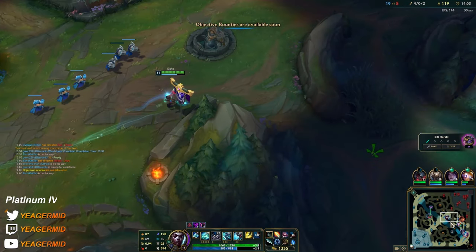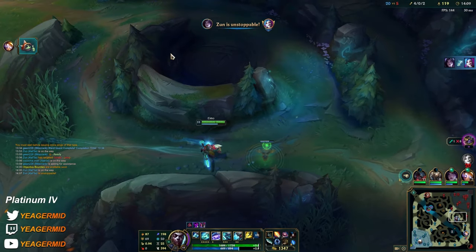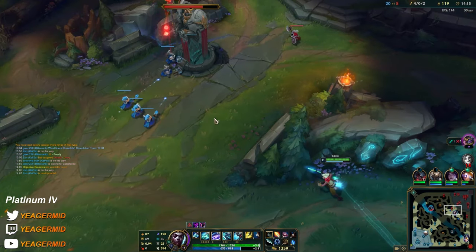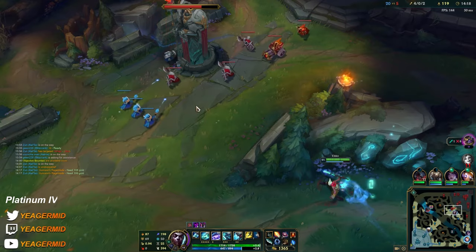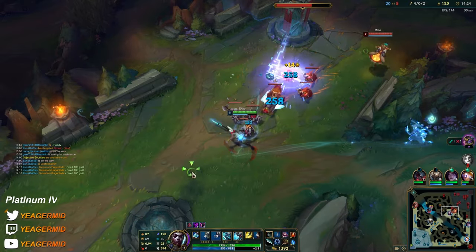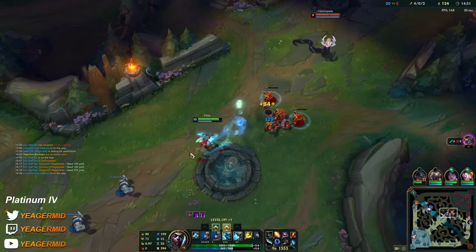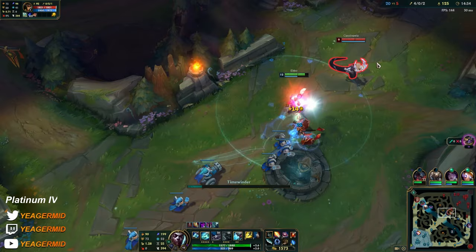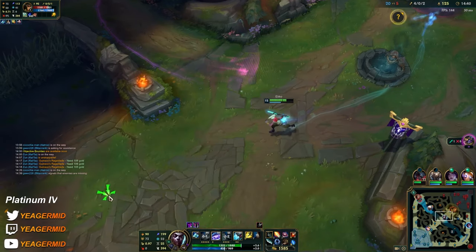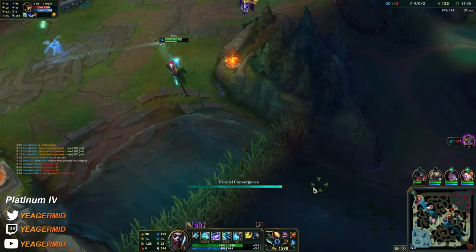Cool — heading towards bot side again. Jinx is overstaying, yikes. I guess Viego should be top side then. Not engaging because Milio's here — he can just remove the CC, and then Cassiopeia drops the anti-mobility spell and I could end up being toasted. Her ultimate is down, good.